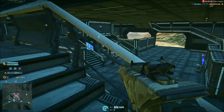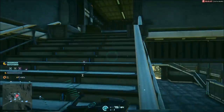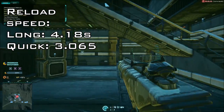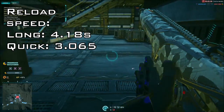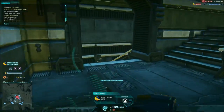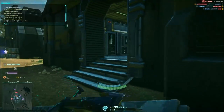Up close this gun also has the ability to hip fire to a reasonably high standard, which is the second key factor for its close range domination. The gun's reload speed however is a bit of an issue, with a fairly long 4.18 seconds for a long reload and 3.065 seconds for a short. Even though this is somewhat negated by the clip size, it still means you may have issues reloading without cover, especially when fighting multiple enemies at close range. Generally speaking, because of the clip size this shouldn't be any real issue as long as you manage your reloads effectively.